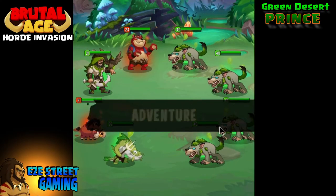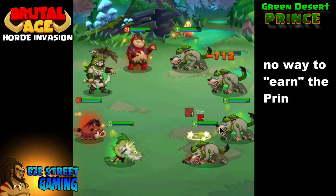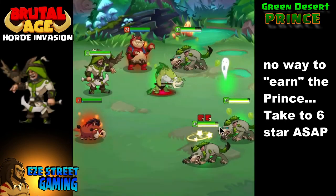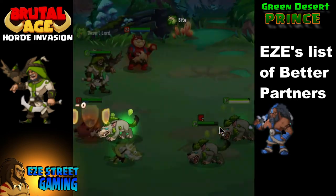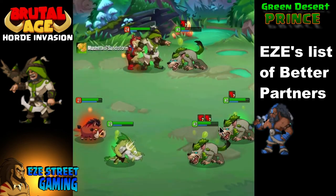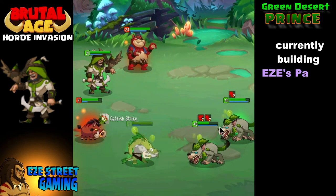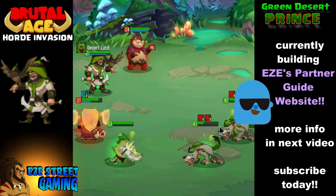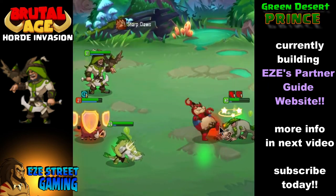What is up everybody, this is EZ Street Gaming bringing you the Brutal Age partner guide number 12. This is on the Green Desert Prince — there's no way to get him except from the spin turtles, so you have to get really lucky. The only hero better than the Desert Prince is probably the Blue Nomad.